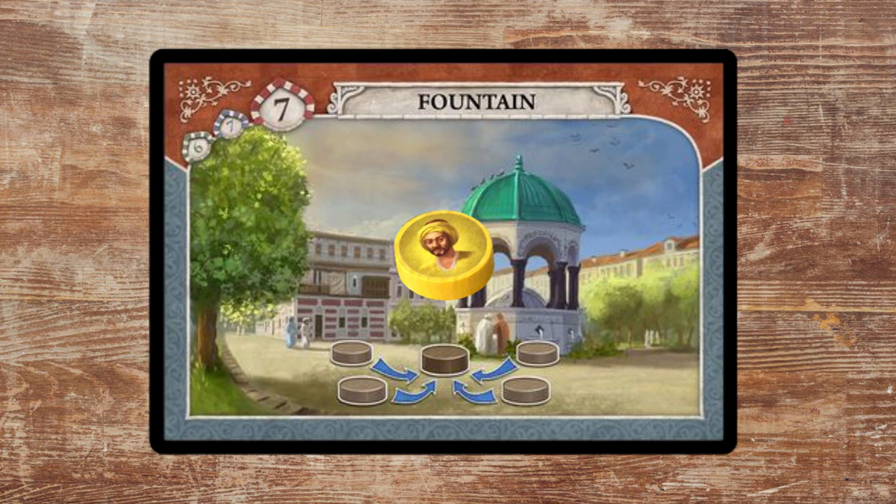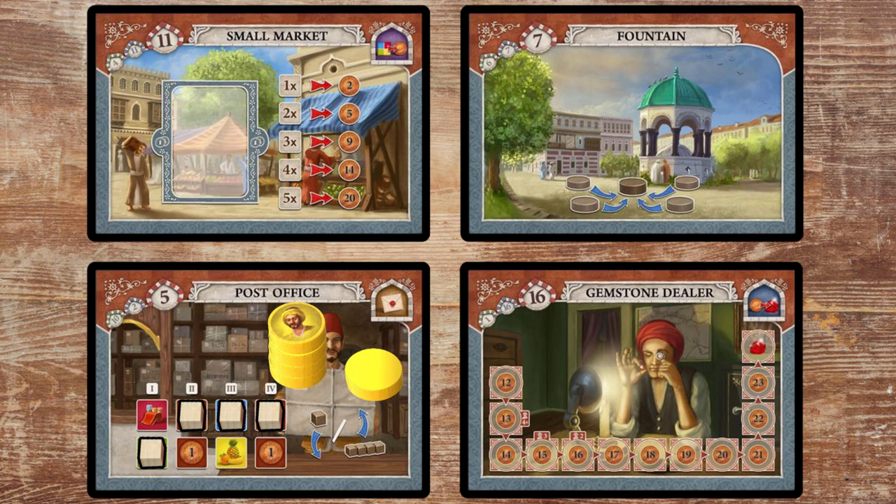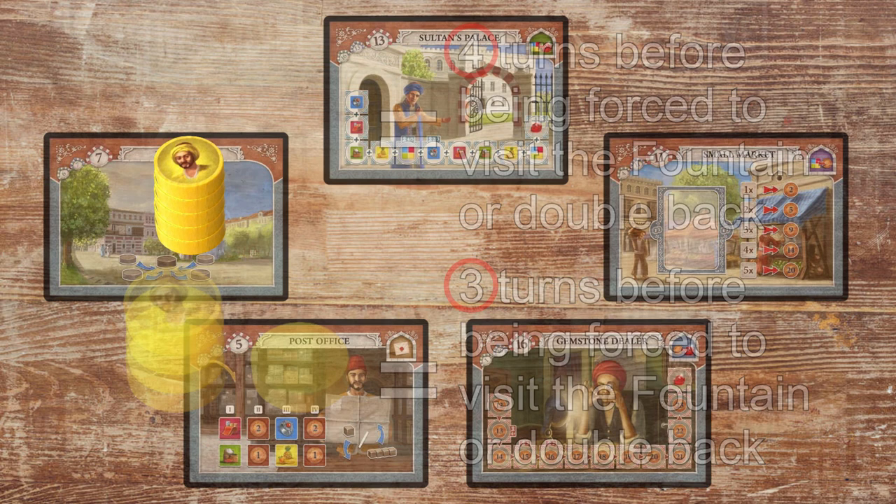When you visit the fountain, don't always recall all of your assistants. I like to leave at least one on board somewhere I plan to go in the next few turns, so that I can perform an action by picking up an assistant rather than dropping one off. This allows me to increase the longevity of my travels before I have to revisit the fountain again. One of the most crucial ways to get the most out of your actions is by landing on the fountain as infrequently as possible. If every fifth turn you're visiting the fountain, then you likely need to plan out your turns a little bit better.